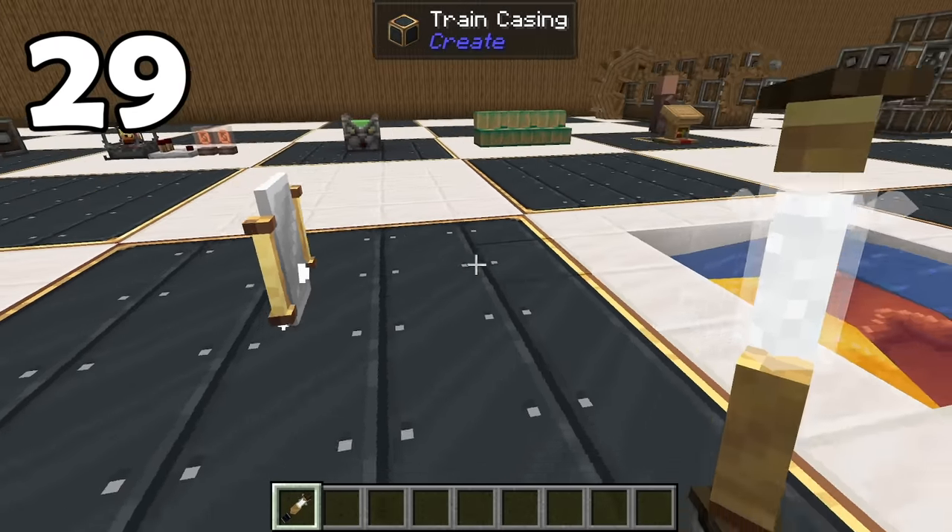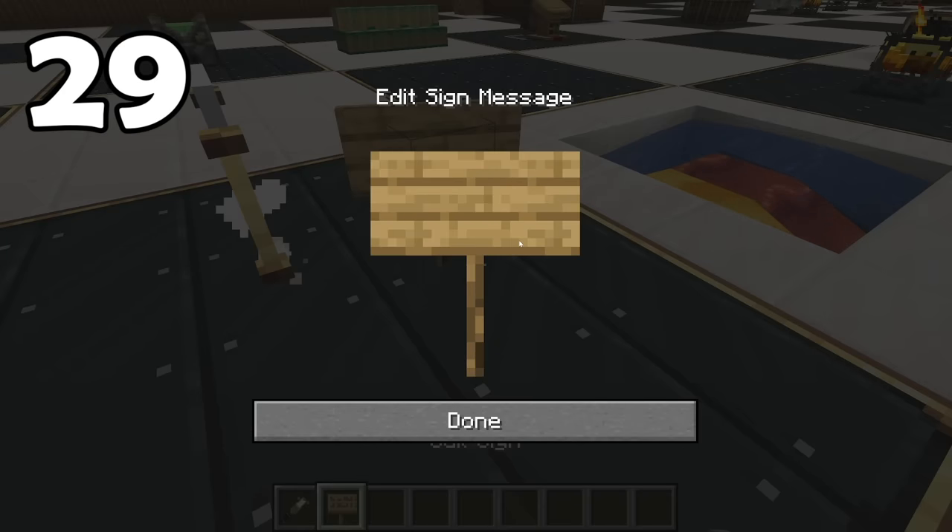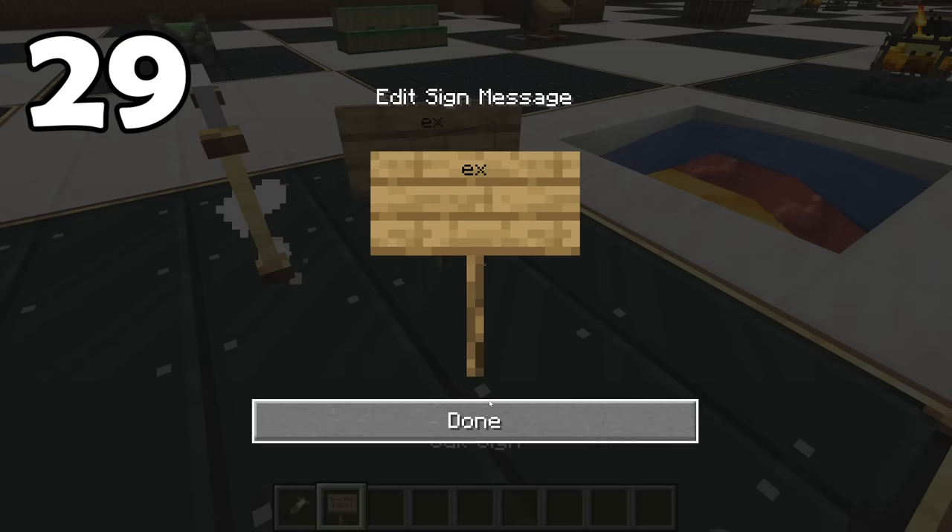A wand of symmetry is really something I've never seen anyone use, but interestingly enough, if you do use it, it can copy the position of a sign but not the text of a sign.